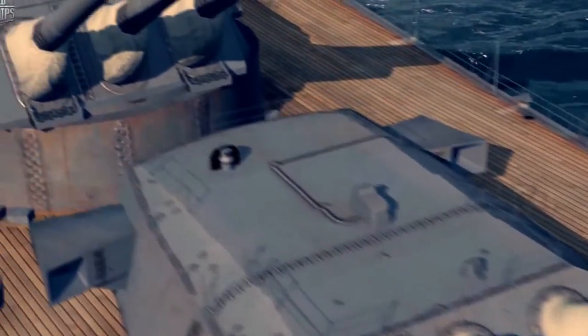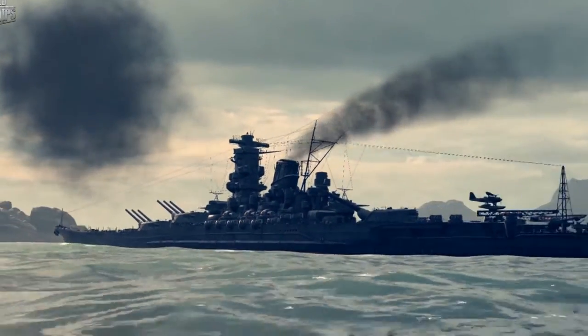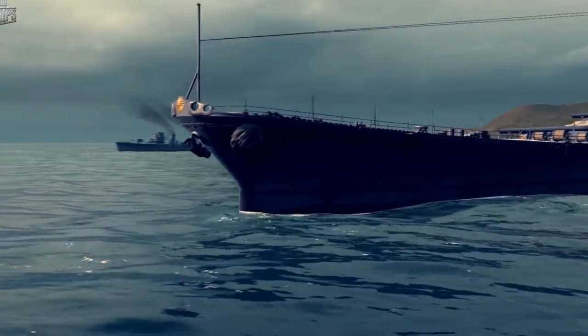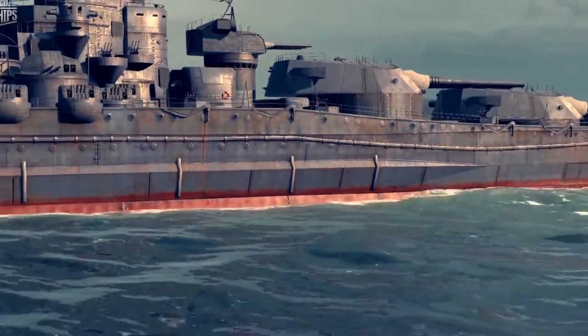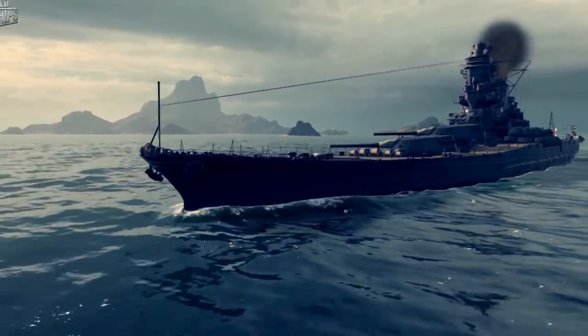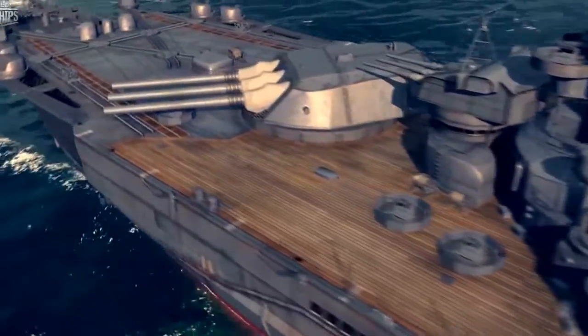And look at those gorgeous lines — Yamato just slices through the waves. That shape was not a whim of the Japanese designers' poetic souls. Her high bow and low aft ensure the best seaworthiness. The rise at the center is necessary for more convenient arrangement of ammunition and structures. The slight sag between center and bow saves weight without any loss of durability — that hull makes Yamato the most durable warship in the game.